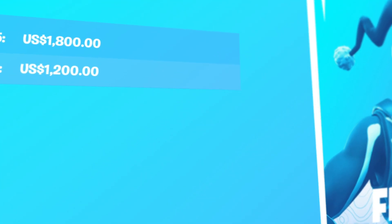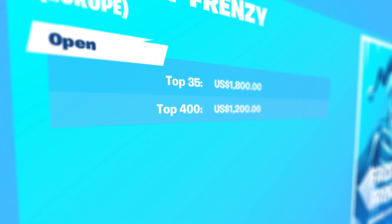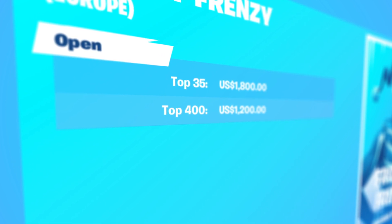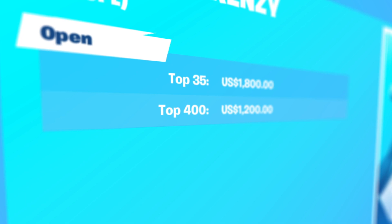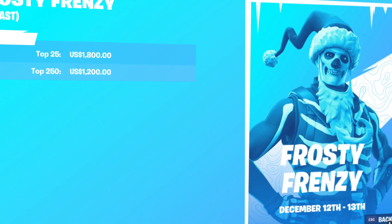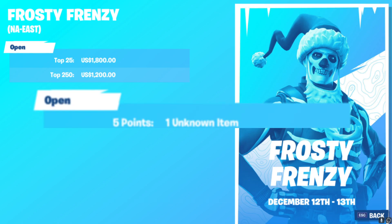The prize pool in EU has top 400 making money, so it's a lot easier for many players to make earnings here. If you place between 400th and 36th you will make $400 each. If you place 35th or above you will make $600 each. In any East region, the placement thresholds are 250th and then 25th, for the same amount of money each.